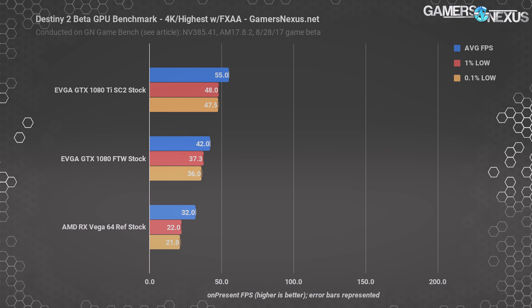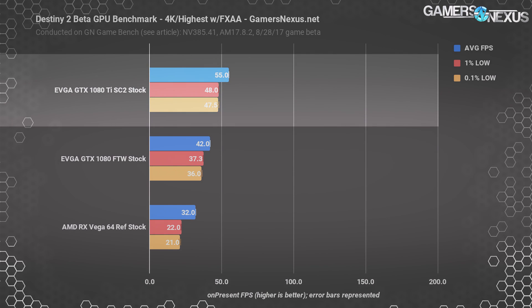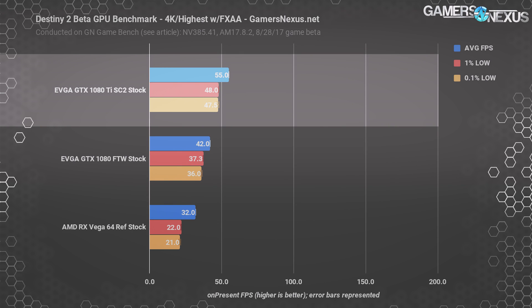Here's 4K with the highest graphics settings and FXAA — only a few cards are tested here, as it's intensive. The GTX 1080 Ti SC2 is playing decently but not as well as we'd like. Our multiplayer matches had us at about 55 FPS average in this configuration, but dropping a few settings to high would help improve to a more playable 4K level.